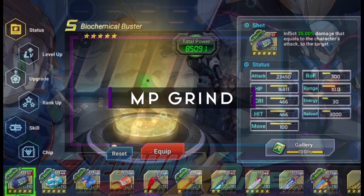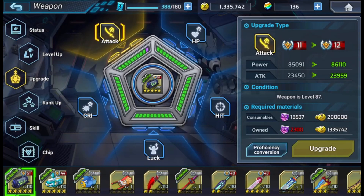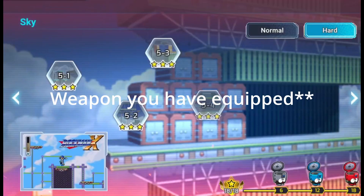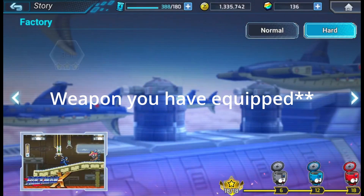Number 10: MP grind. There are two ways of leveling up your weapons in Mega Man X Dive: through MP grinding, as well as getting weapon profs. With weapon profs, you can use them on any weapons. With MP, it's solely specific to whatever weapon you have equipped when you complete a stage.